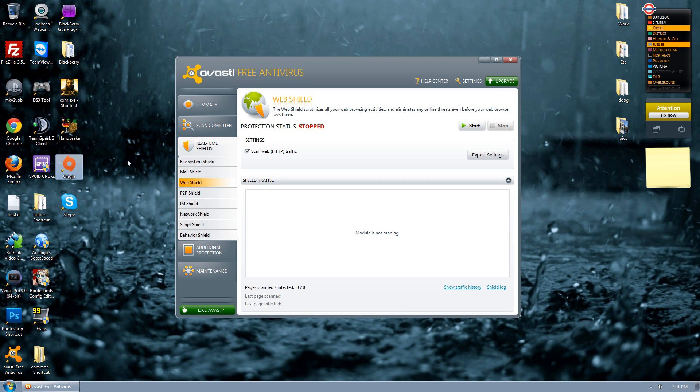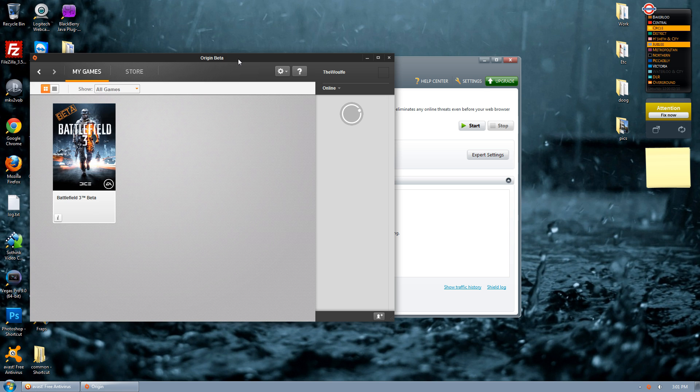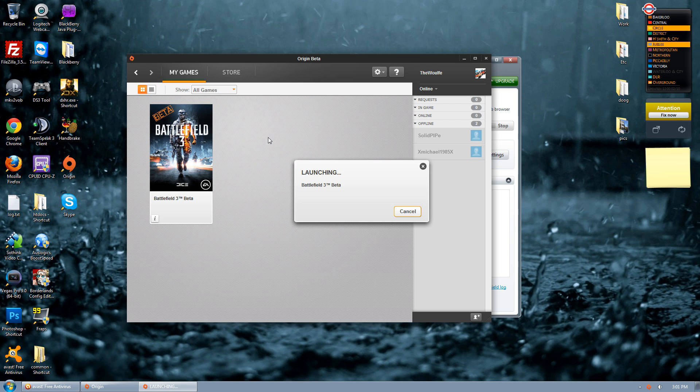What you have to do is close everything down and start it all up again, because sometimes it's like previous versions of battle log are trying to interact with games that no longer exist, and it's saying this game doesn't exist anymore. So you want to close down everything and start everything fresh if you get that error. There's no proper fix to it other than restarting everything.